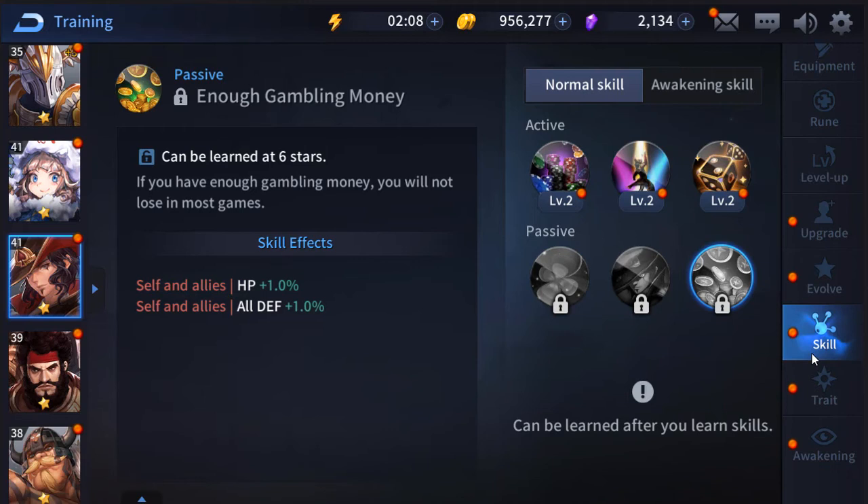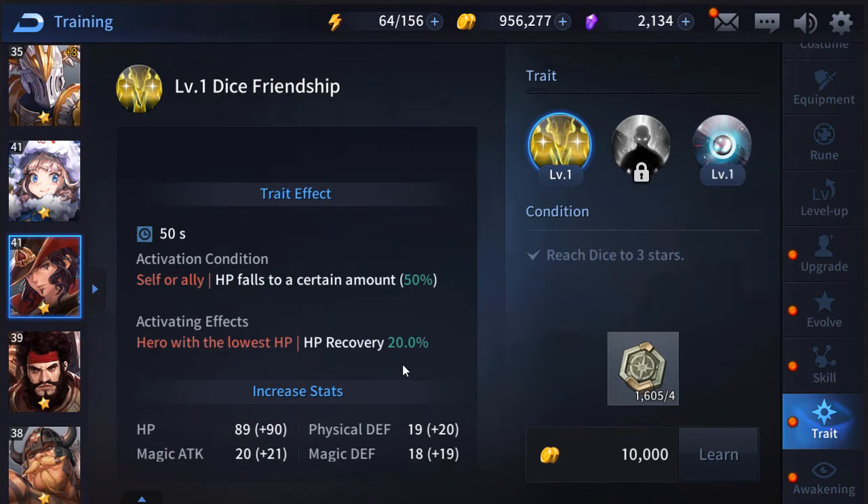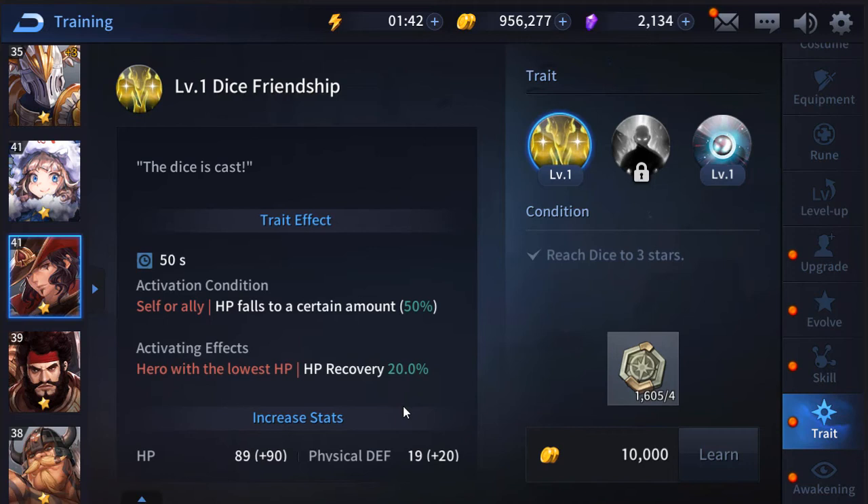The first trait 'The Die is Cast' has a 50-second cooldown — which is just awful. Whoever has an HP decrease of more than 50% of their max HP will receive 20% HP recovery. In theory that sounds great, but the cooldown should be maybe 30 seconds max. Even bumping the recovery to 30 or 35% would help offset that super long cooldown — as it stands, it's not very desirable.